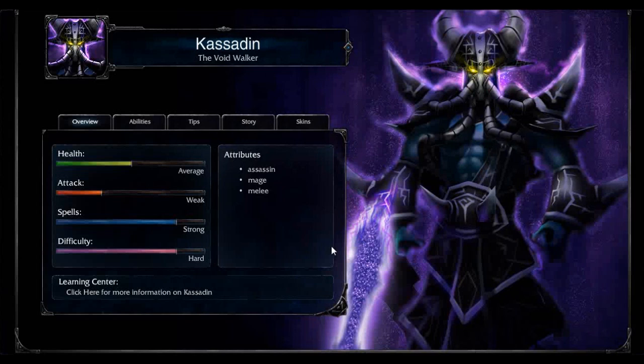His difficulty is hard, because there are several different ways to play Kassadin. Another way to play him is stacking his ultimate, which is sort of like a flash, to do additional snowball-based damage. We'll get to those skills in a second.